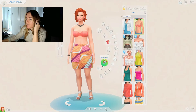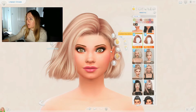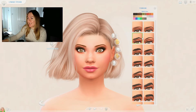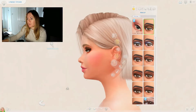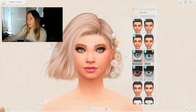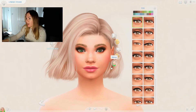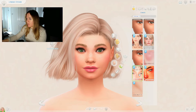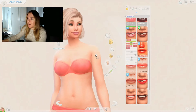Let me just get rid of everything and start from scratch. I don't know if I wanted her to be a redhead - maybe brunette, maybe something a little short. Okay that's cute. I'm not really vibing with the makeup though, she's got some 90s eyebrows on. Let's give her some different eyebrows - they need to be lighter. There we go, she's got a really beautiful face. Let's give her some CC eyes.